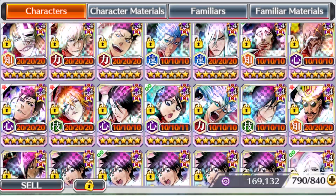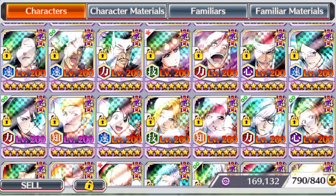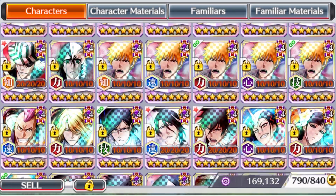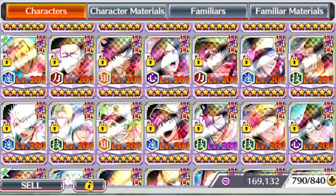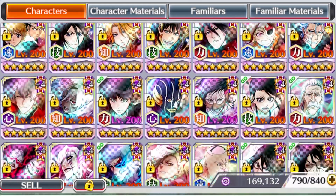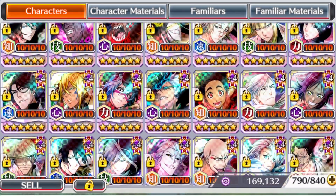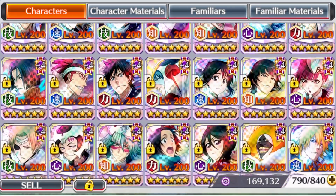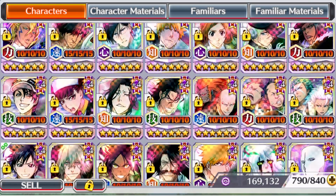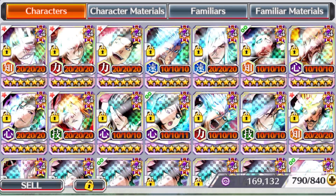The next biggest change was something we were expecting: the adjustment to the character level indicators. After the whole debacle two or so months ago with them dropping the ball on the very ugly design, we have finally gone back to our old colors. T10 or level 30 Link Slots will get you the red level indicator, and level 30 Link Slots plus Max Transcendent will get you the purple level indicators. They also kept the Link Slot level indicator, which switches between your normal level and Link Slots. If you want to revert to the old system, you can turn it off in settings.